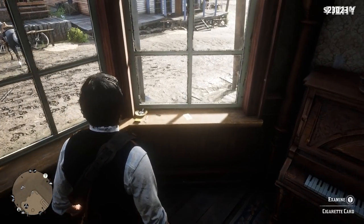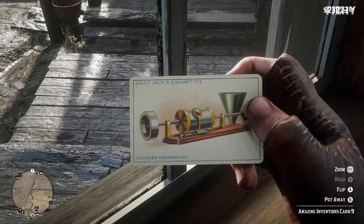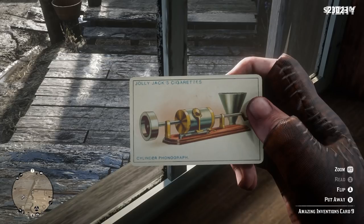The cigarette card for the cylinder phonograph is located at Smithfield's Saloon in Valentine. Once inside the saloon, the card can be found on the windowsill right next to the piano. The cylinder phonograph is known as the earliest medium for recording and reproducing sound, invented by December of 1877 by Thomas Edison.